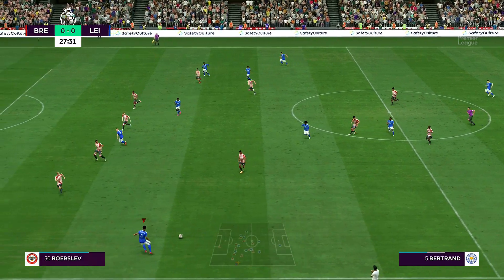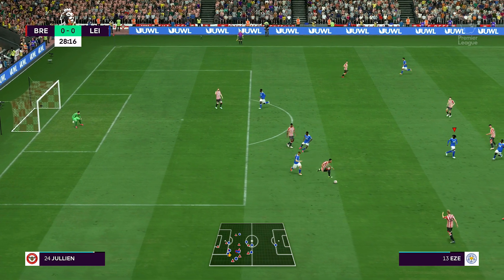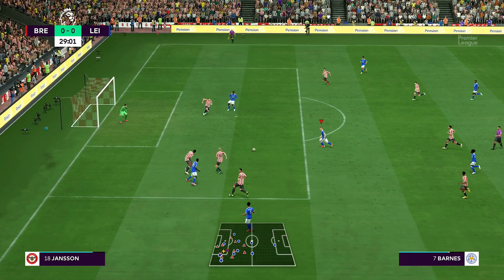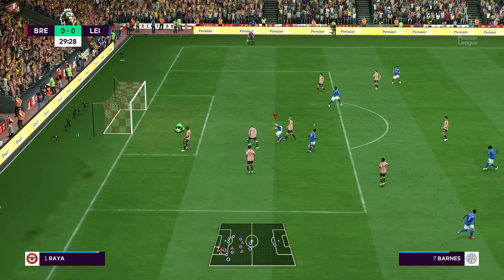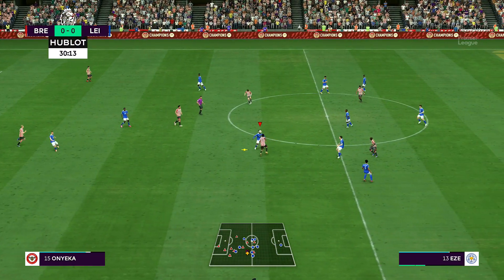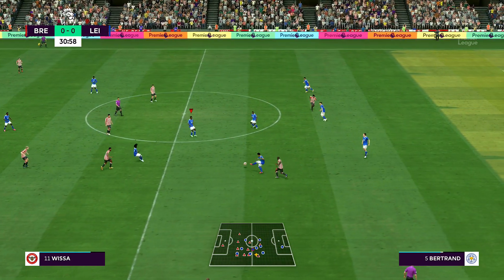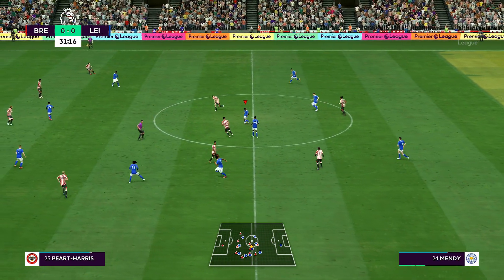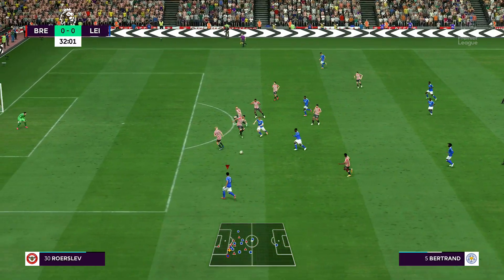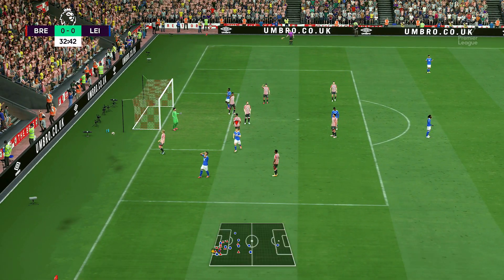Get that out wide, here's Bertrand - that's dreadful from Bertrand, not only was it to the wrong guy but it was awful. Nonetheless Bertrand comes up and wins it again and we slide it back to Barnes who strikes it straight at Raya. That's a humongous opportunity. Bertrand made up for his mistake and almost gives us a goal. Here's Iannaccio, slides out to Bertrand, tight angle, blocked away and it's going out for a corner.